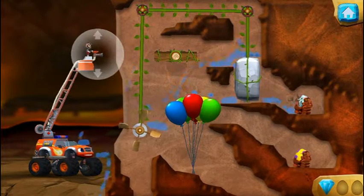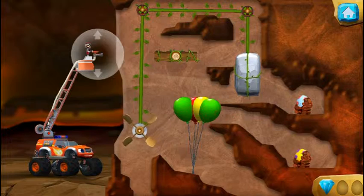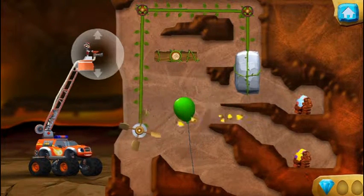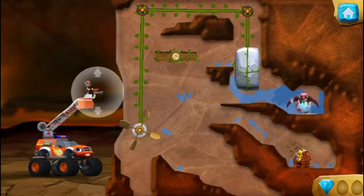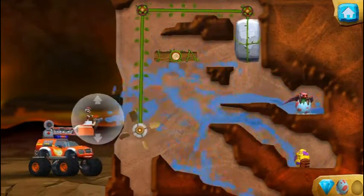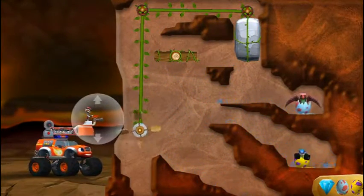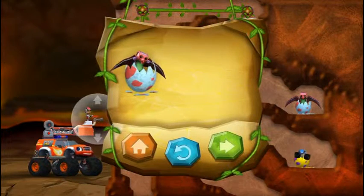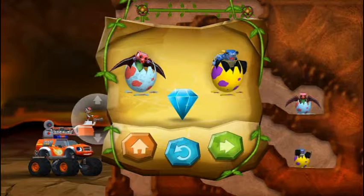You found the prehistoric gem. Remember water at the paddle wheel. Come on, baby dino — we're heading home. You rescued two baby dinos, and you found the hidden prehistoric gem.